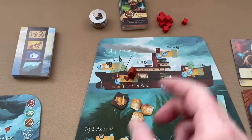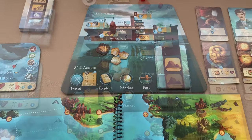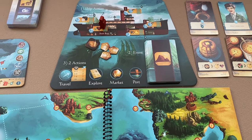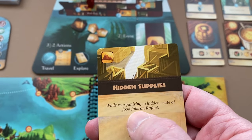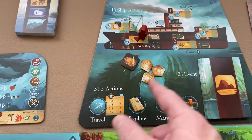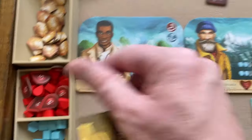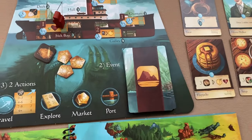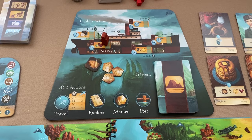The next thing a player does is draw the top event card, reveal it, and resolve it. Event cards might have a choice, a challenge, or something similar. For example: 'Hidden Supplies — while reorganizing, a hidden crate of food falls on Rafael. Gain one grain, but Rafael loses one health.' You take one grain token, place it on the ship board as a collective resource, place a damage token on Rafael, and then set the event card aside.